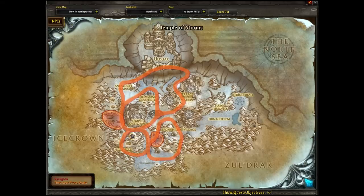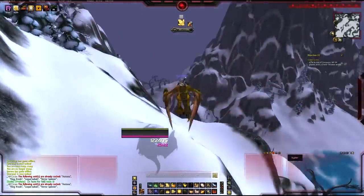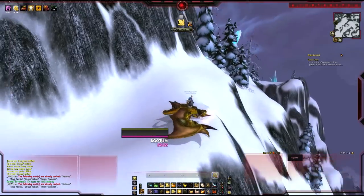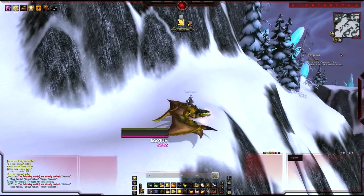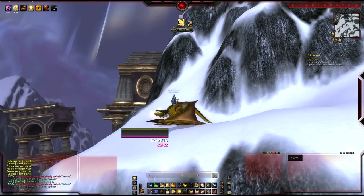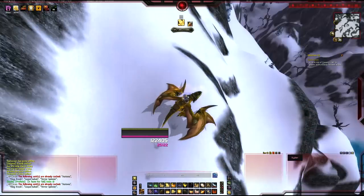The first spawn spot is exactly where I'm at now, and this is usually the more heavily camped spawn location. You will find a lot more people in this little area because it's the most well-known, and people just seem to prefer it. It's probably one of the best ones overall. Don't forget to put your pet on passive if you have one, because if he kills Varagosa you won't get the loot. So make sure he's on passive if you go AFK.